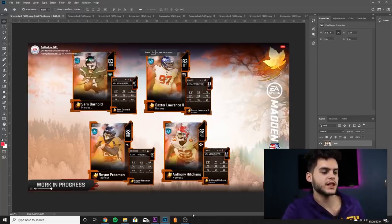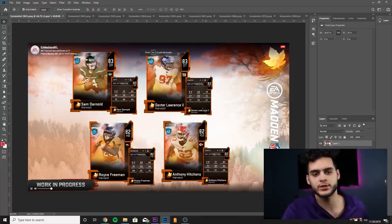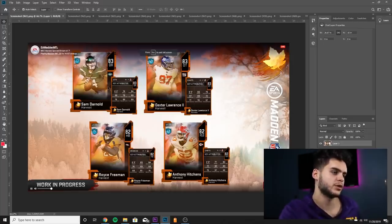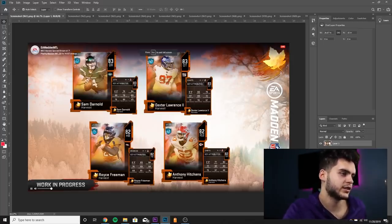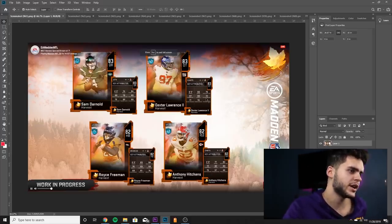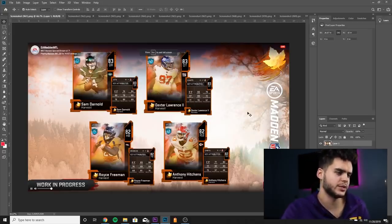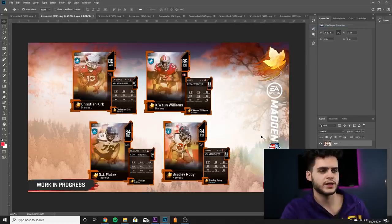Alright guys, there's a lot to go over. We have tons and tons of players to cover, so I'm trying to get through this as quickly as possible. We got Sam Darnold 83 overall — decent stats, nothing too great. Dexter Lawrence rookie for the Giants, stats aren't great. Royce Freeman with 83 speed, and Anthony Hitchens with all 70s, 60s, 50s, a little 80s in there — nothing too great guys.